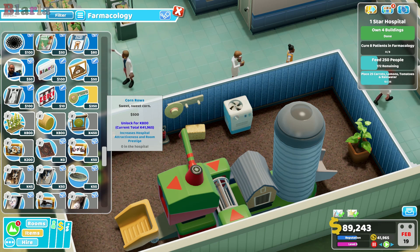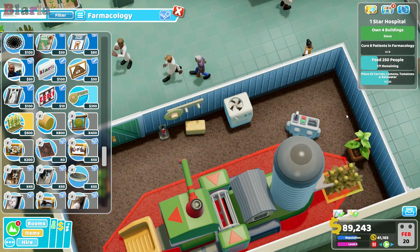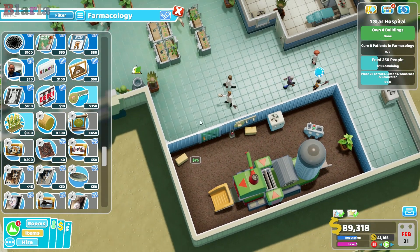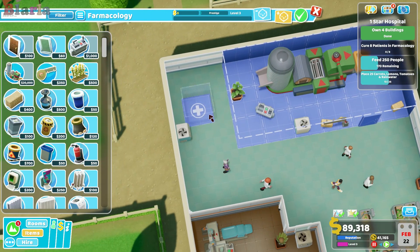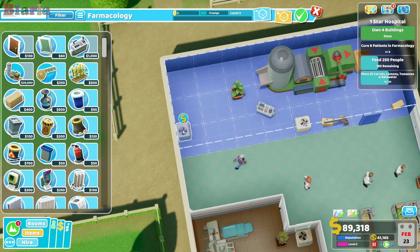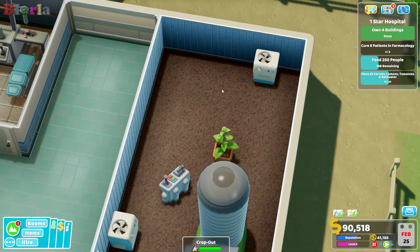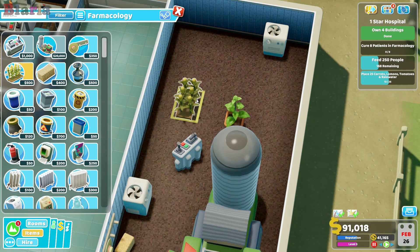We also have corn rose - sweet sweet corn - 500 doubloons, also 800 kudos. Increases hospital attractiveness and room prestige. If we'd gone for a much bigger room that would have been pretty cool. Let's do it just so we can put in the silly things.